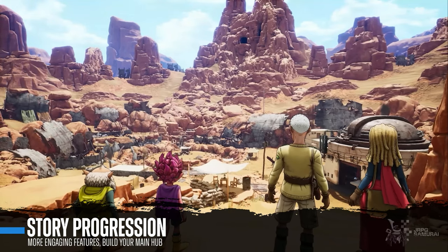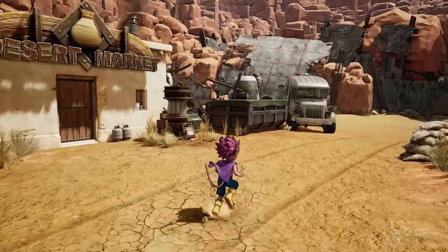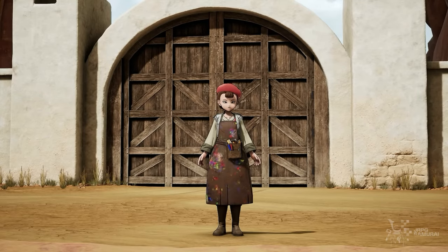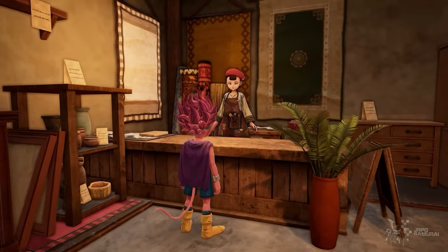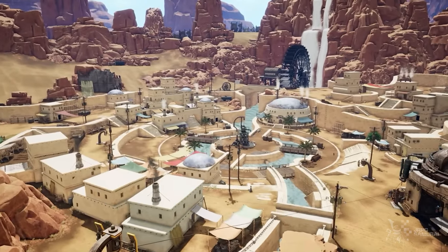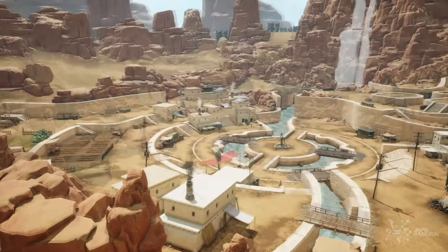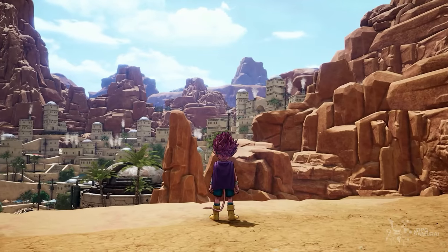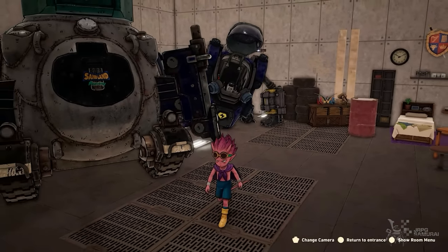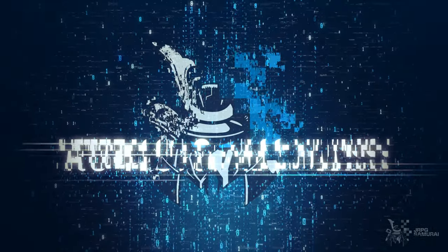Moving on to story progression. As Beelzebub and the band meet new friends through their journey, their main city Spino — the player's main hub — will thrive and be upgraded over time. Unlocking new NPCs will provide you with more services that aid your progress, such as repainting jobs for your vehicles or selling new vehicle parts. Not only will your hub fill with more NPCs, but the city upgrades and changes visually as well, making your progress noticeable. Players will also have the freedom to customize their own rooms with a handful of furniture and different themes to explore.